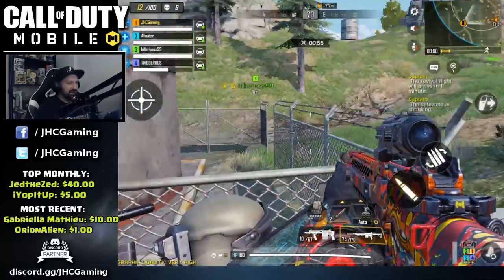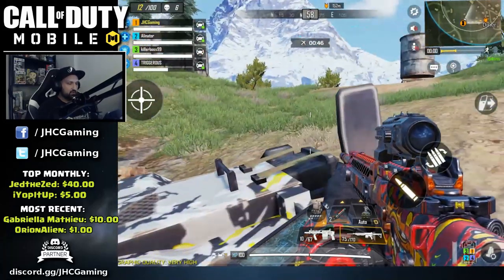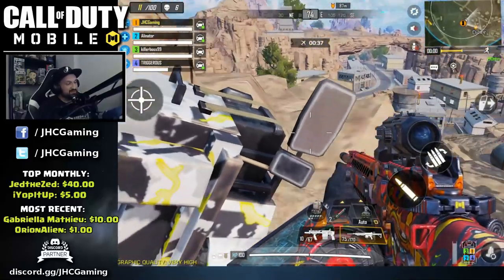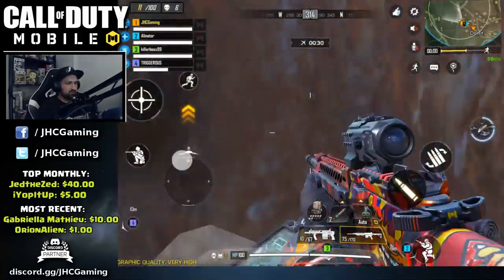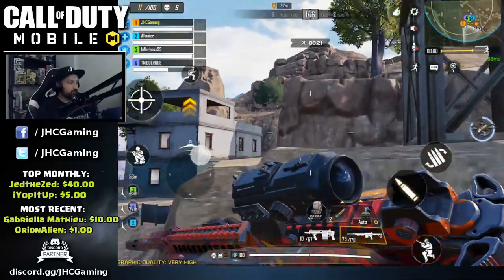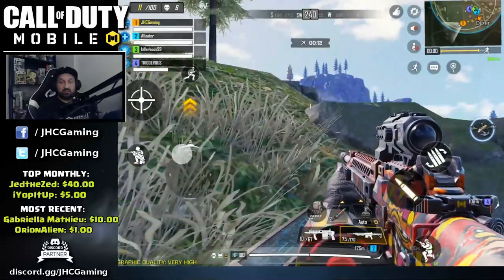With 12 remaining and a full squad that means eight enemies plus us. We should go for the kills but also gain some distance in the vehicles. I'll go to the edge and see if we can find someone. Let's go uphill — that's a great spot. When you get the high ground you get a good view and a good position.